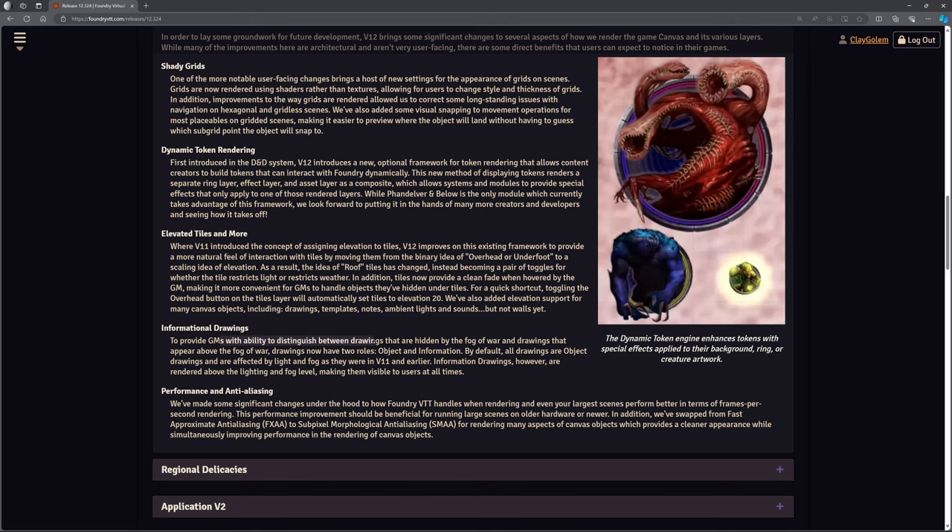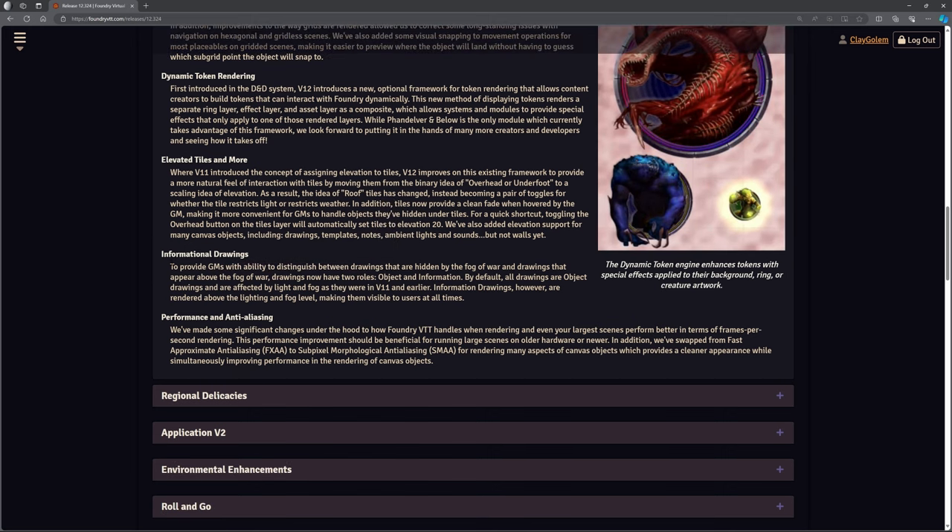Informational drawings — this is great. We can actually draw on our canvas for DM information as opposed to drawings for everybody. So we've just got a bit more separation: object and information. There are a couple of different ways we can use drawings now, and some performance stuff, which is really important to ensure as many people as possible can access it from as many machines as possible.